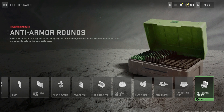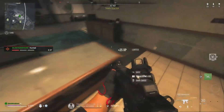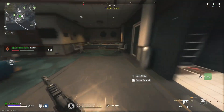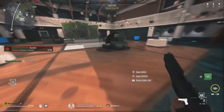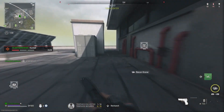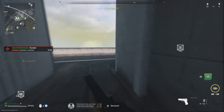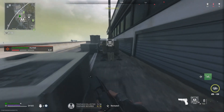Once you find any of those field upgrades — I'm going to show you this with the recon drone first in regular battle royale — you want to find yourself a UAV tower. They added these back in and they made them glitchy again. With tap to interact, go up to the UAV tower with 2,000 cash on battle royale.